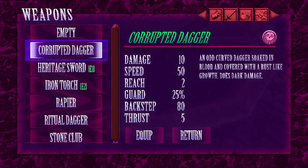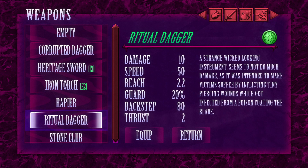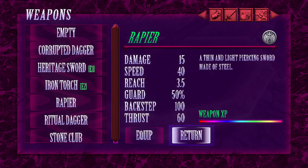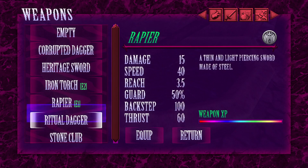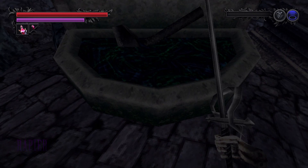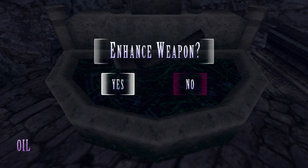Also, things like the corrupted dagger and the ritual dagger do not have any EXP, so I guess I can't upgrade those. That's fine, though, because I did actually buy the rapier for one, so I can throw that on here. And then there's also the stone club that I picked up off the ground. What are we looking at now? Enhance, please.